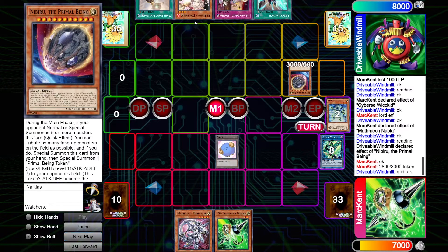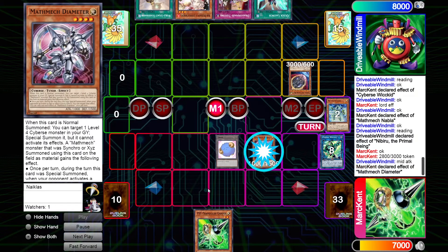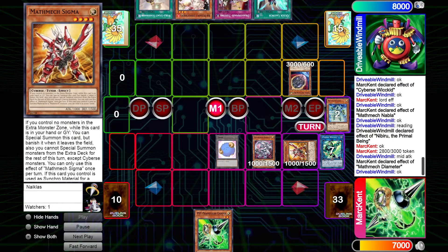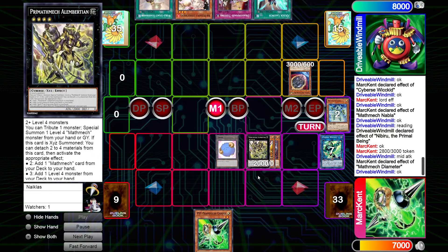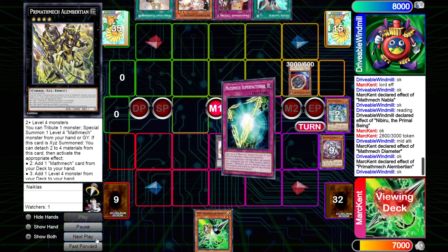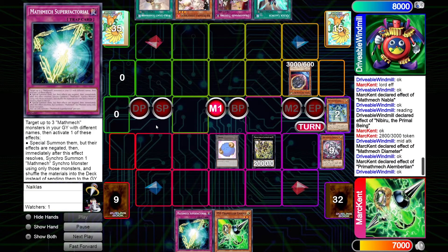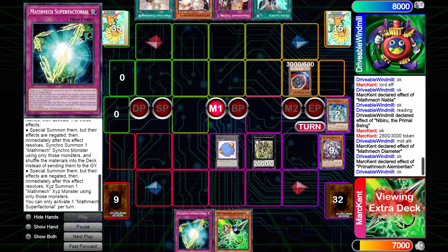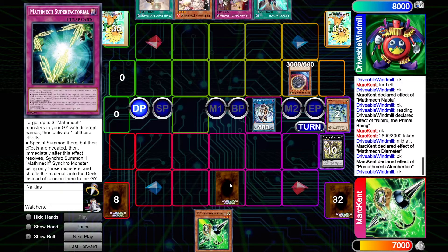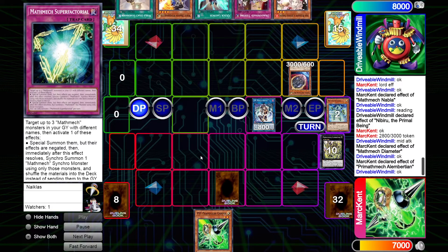The normal summon of Diameter comes out, and since we didn't use its effect previously, we use it now — special summoning back Sigma. We overlay these going into Alembertian, which activates to add a Mathmech card from deck to hand. Mark retrieves Mathmech Super Factorial — if you're not familiar, this card is freaking insane. It lets you target up to three Mathmech monsters in your graveyard, special summon them, and immediately use them as material for a synchro or XYZ summon. Very hard to interrupt. The Nib token and Alembertian are linked off for IP Masquerena, Super Factorial gets set, and that ends Mark's turn.